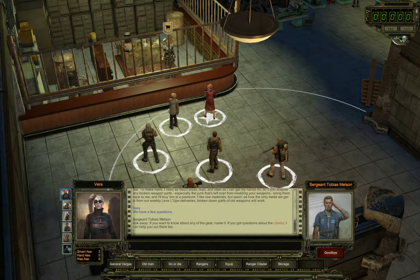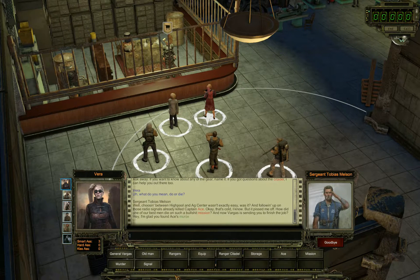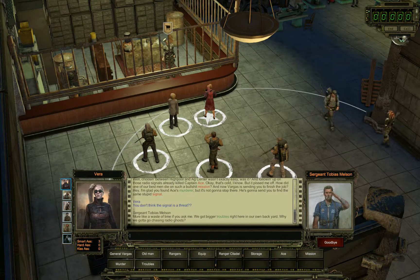A few questions - ask away. If you want to know about any of the gear, name it. So what do you mean do-or-die missions? Well choosing between IPOL and X-Center wasn't exactly easy, was it? And following up on these radio signals already killed Captain Ace. How did one of our best men die on such a bullshit mission? I'm glad you found Ace's murderer but it's not going to stop there - he's going to send you to find the same stupid signal.